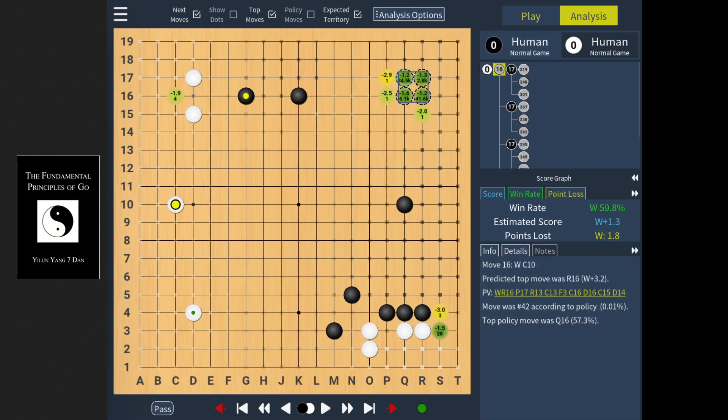Hello, this is Sander with another short video about a new feature in Catrain version 1.7. To show this particular feature, I will use a problem from the book shown on the left, The Fundamental Principles of Go, which is by a Chinese professional and only published in English in 2004, so well before AI, but also not terribly old.